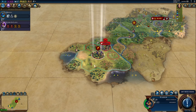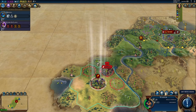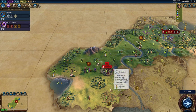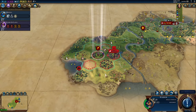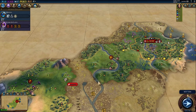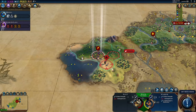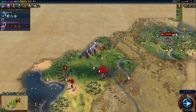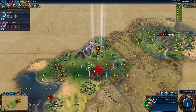Mistake number two: underestimating the importance of scouts. I've seen videos suggesting you shouldn't build scouts, and for a new player I think this is completely wrong — these units are crucial. Generally speaking, I won't start a game without at least one scout. For most new players I'd suggest starting out with a double scout opening, because being aware of your surroundings is really important in case you have an aggressive neighbor.